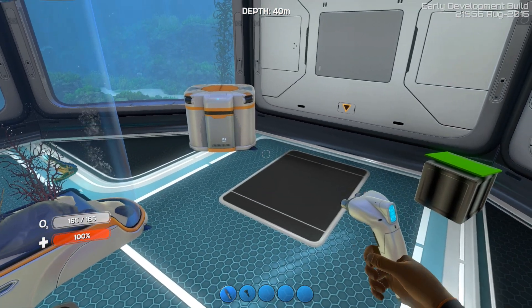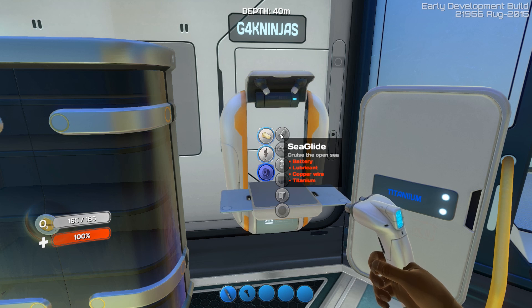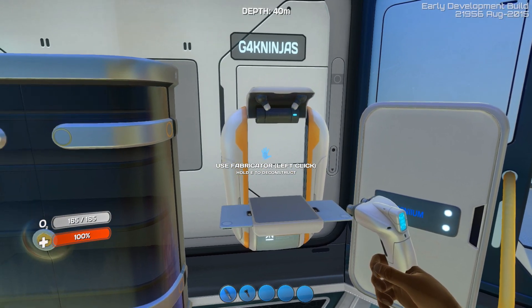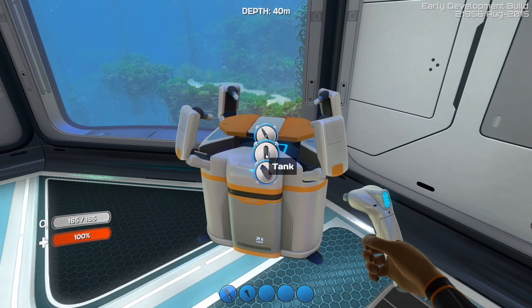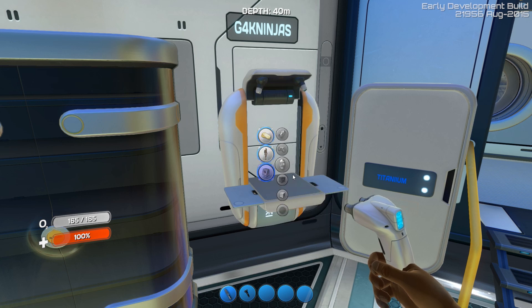Now I also want to increase my swim speed. When we analyzed the Seamoth fragments, we figured out how to build a Seamoth. But at the same time, we also unlocked the Seaglide. Now the Seaglide I don't really want to build because I'd rather use the Seamoth - the Seaglide needs batteries to refill. Even though you can make fins which recharge an item, I don't think the recharge is faster than the usage. We could try it if you want.